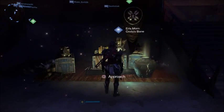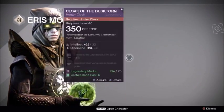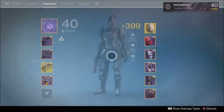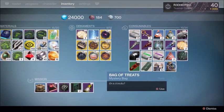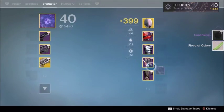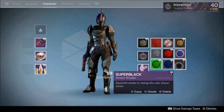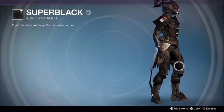Make sure you have space in your shader section, so when you open up the bag of treats, it's going to go straight to your shaders and not do anything else. Under your inventory, bag of treats is going to be under consumables, and you're gonna use it. When you open it, Super Black Shader will pop up, and a piece of celery will pop up. If you go to your shader section, the Super Black Shader should be there — and that is what it looks like.